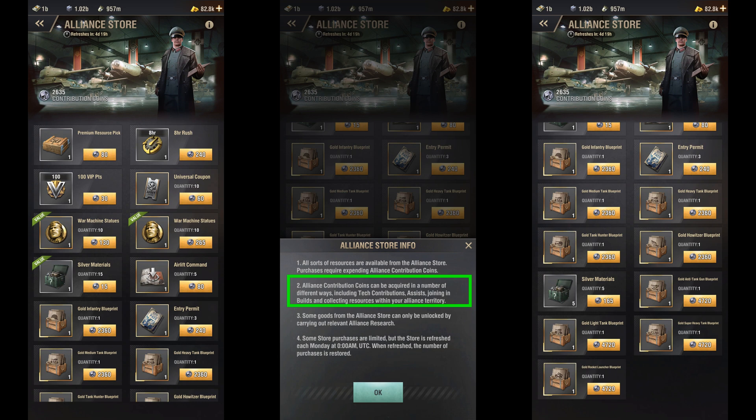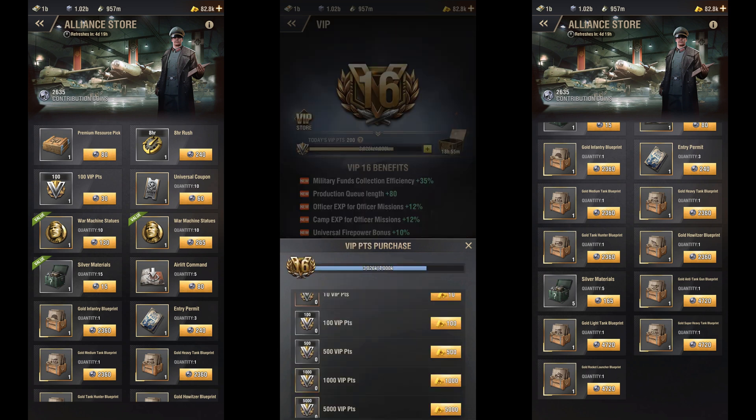You can then use these coins to buy various items in the Alliance Store. For this video, I'll be giving these Contribution Coins a Gold Value and then I'll be comparing the cost of various items in this store with the other stores like the VIP Store and the Black Market to find out whether they're worth buying or not.